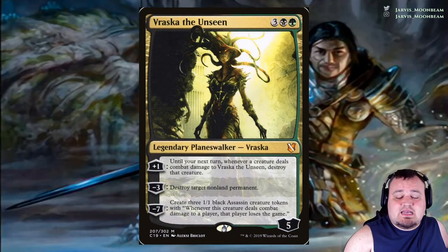Vraska, the Unseen costs 3 black green. Plus 1: until your next turn, whenever a creature deals combat damage to Vraska, destroy that creature. Minus 3: destroy target non-land permanent. Minus 7: create three 1/1 black Assassin creature tokens — whenever one of these creatures deals combat damage to a player, that player loses the game.